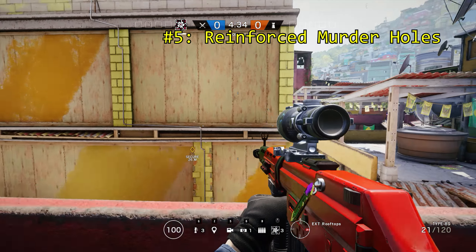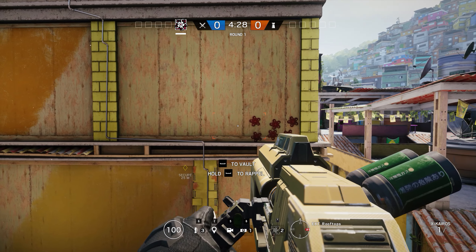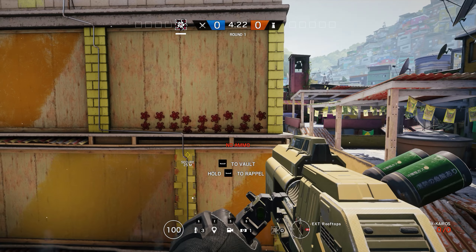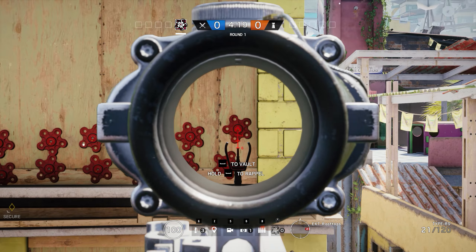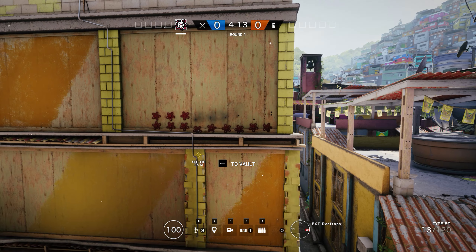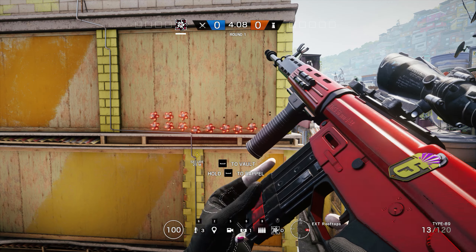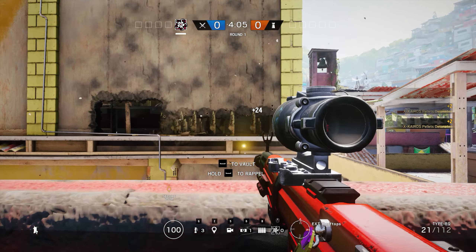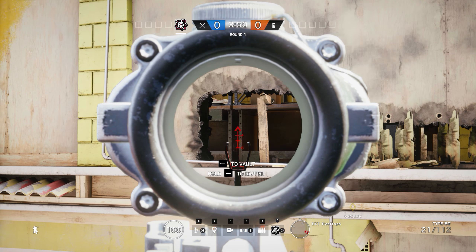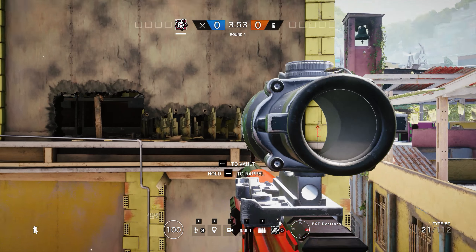Number 5: Murder Holes. You don't need to detonate every Kairos pellet after you've successfully attached them to a reinforced wall. In fact, doing so may end up being detrimental to the success of your team. Think about the angles you're giving yourself, your teammates, and the enemy. Sometimes it may be better to destroy some of your own Kairos pellets to give yourself a safer point to fire through. For example, firing all three Kairos sets against a wall would usually give defenders a huge hole allowing them to crouch and peek out. But if you destroy the entire top row with your pistol, now there's just a small strip of destroyed wall at the bottom, allowing attackers to easily see the defenders' feet. The defenders can only see outside if they lay prone, which means an easy headshot for the attackers.